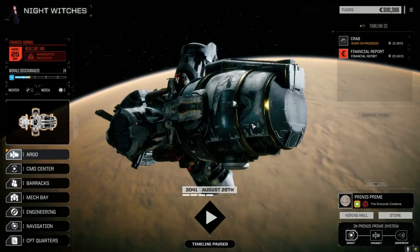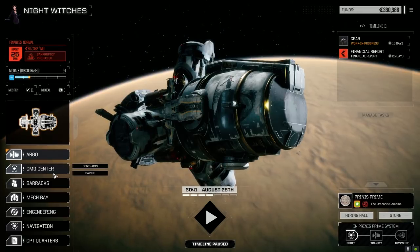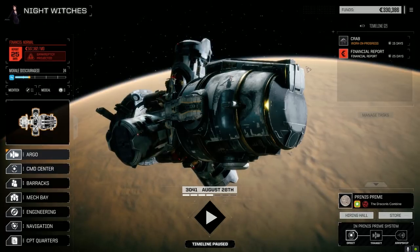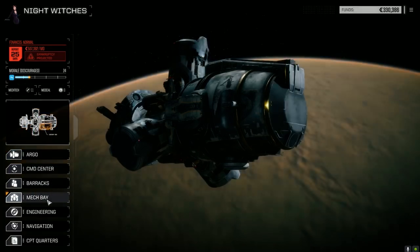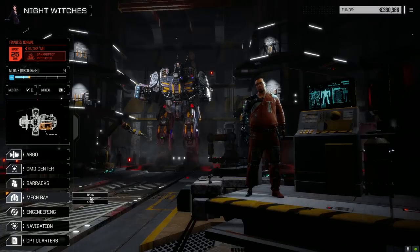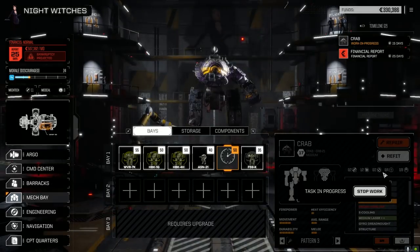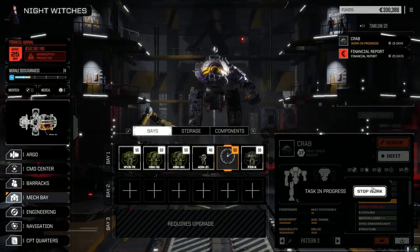Welcome back to another episode of Night Witches. We've got tons of contracts on this planet that we plan on taking. We've got a crab being repaired — it's a weird crab. It was probably a good idea to work on making this an overheater. Because of the limited hard points — two ballistic, two laser, and two missile — SRM6s with inferno ammo, machine guns on the arms with inferno ammo, and a plasma cannon would make this a good roundabout mech for the fire starter.